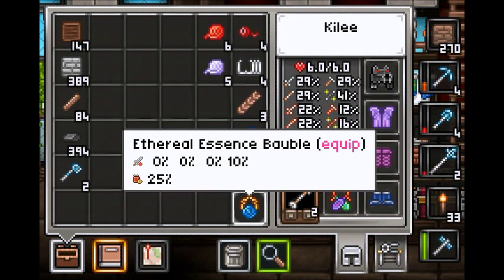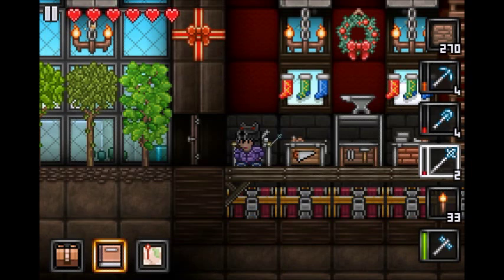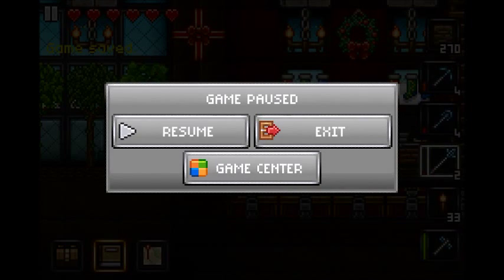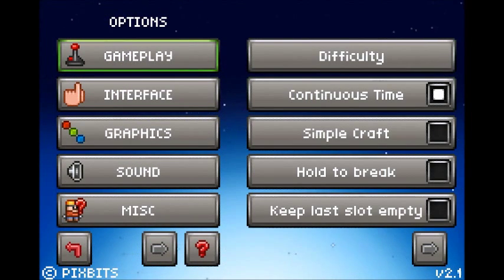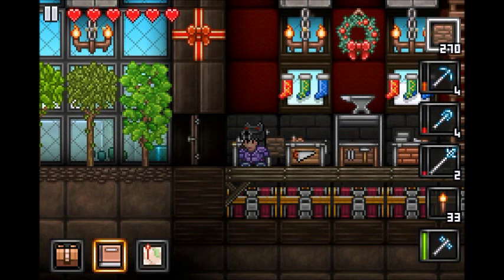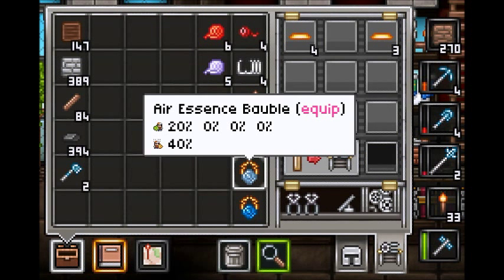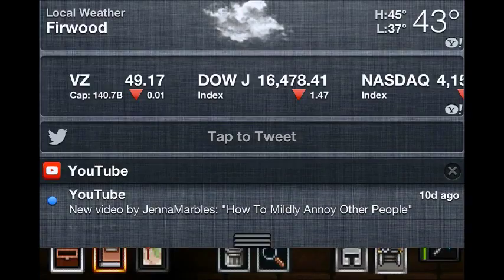People always ask how you get this extra little pop-up tooltip. In the last update they added it - if you go back to the menu, options, interface, they added extended tooltips. By default it's off, but if you turn it on and go into the magnifying glass, that's how you get it. People are always asking me that, so that's how you do it.